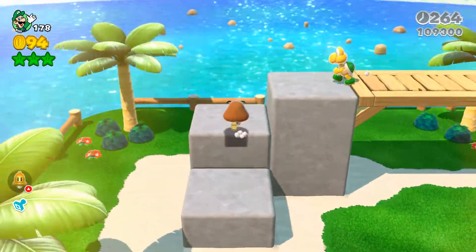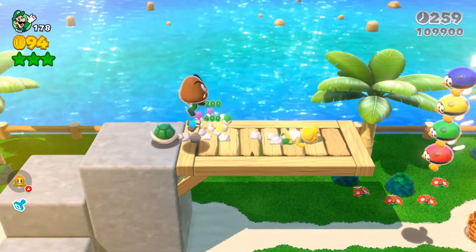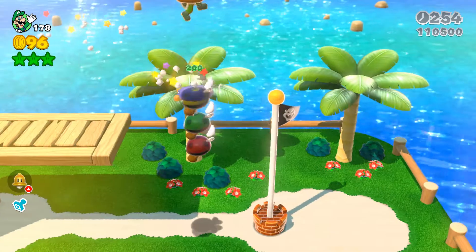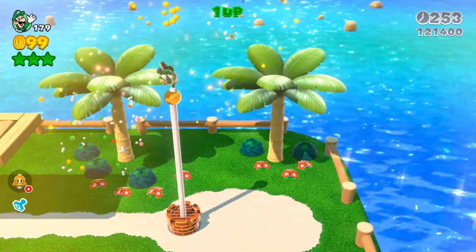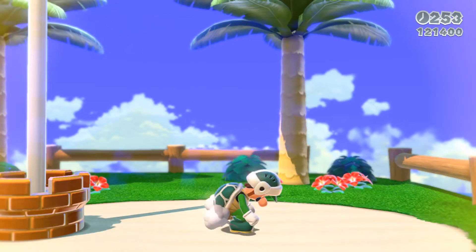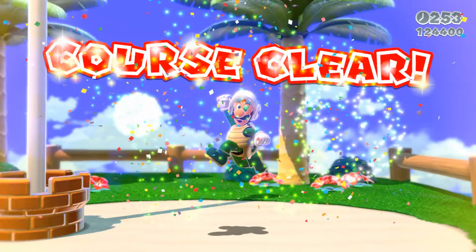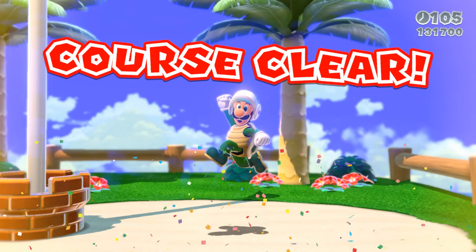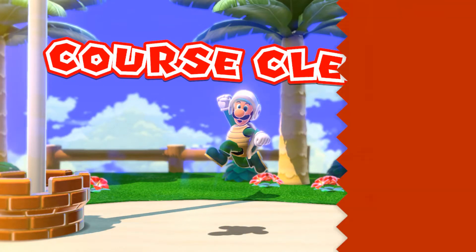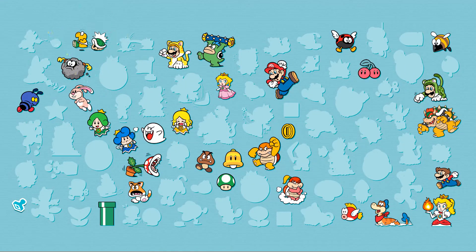Thanks for the coins, little hermit crabs. Jumping on the Koopa - it actually makes a Goomba sound effect when you jump, that's kinda cool! That was a fun level. We got a big score from that - yeah, that's one of those levels where you get a big score.